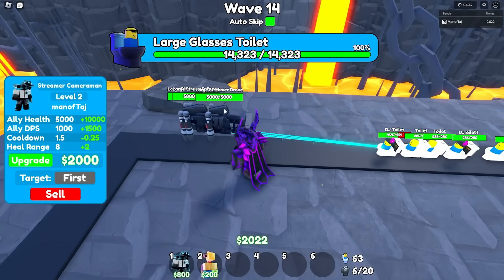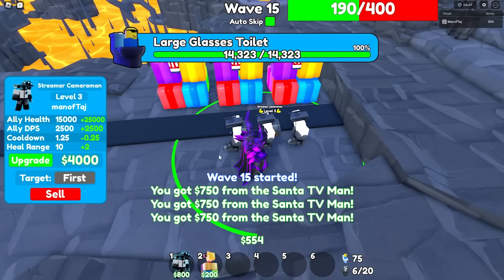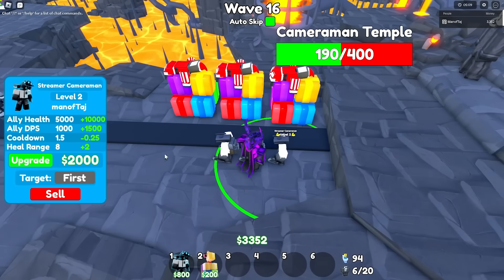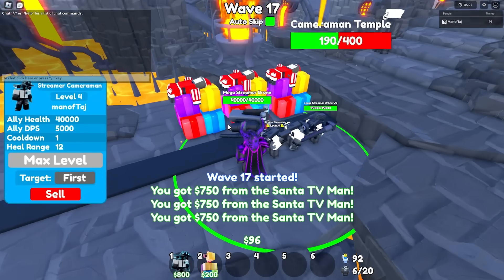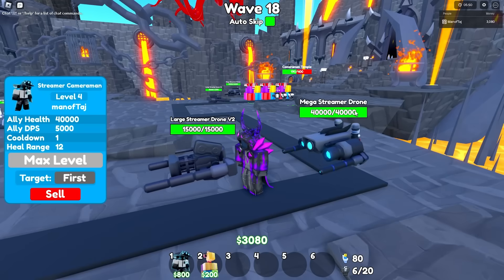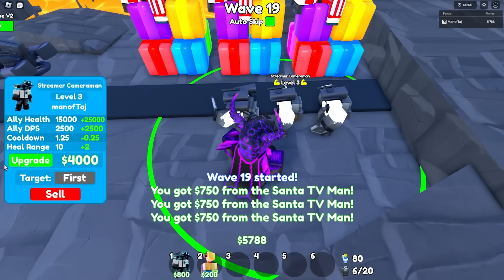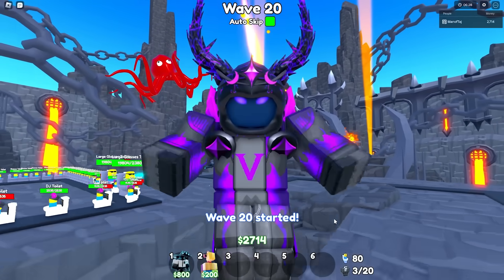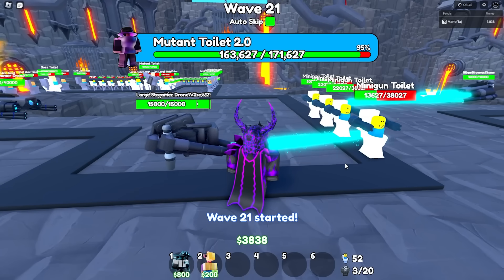Now they're all level two. We have three stacked up — that's actually pretty good. On level three it spawns large streamer drone V2s with 15k health. Let's upgrade the final one to level three as well. Now let's upgrade the first one to level four — this is when it's maxed out. When maxed out it spawns mega streamer drones with 40,000 health, and each of them does 5,000 damage per second. This thing is actually a pretty cool unit. We can't place any more down — that's really annoying. I guess we're pretty much fully maxed out now, and I'm excited to see what wave we can get to.